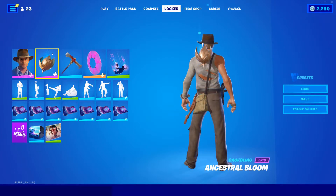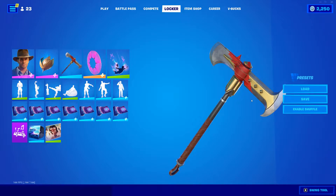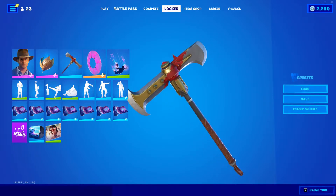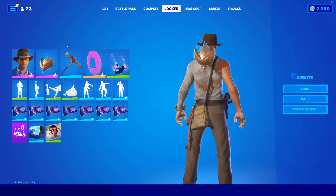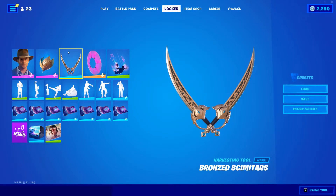Moving on here we have another mystical floating back bling, because it's Indiana Jones — he deals with the mystical stuff. We're gonna go ahead and rock the Excalibur pickaxe. This looks really cool with it — I think it matches the shimmer of that kind of gold bronze, and it has those nice little spikes. I think it works. You could also use these as the pickaxe, but I didn't want to do a full set — I wanted to keep everything different. If you wanted to use the full set, you could really match with these.